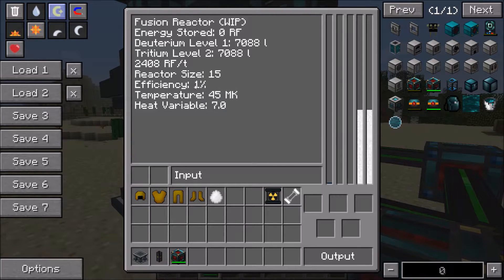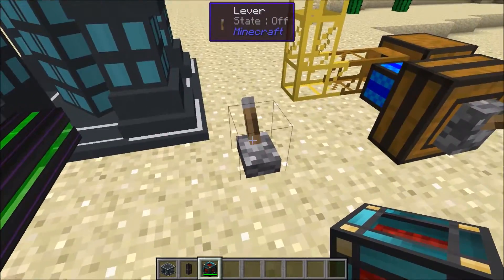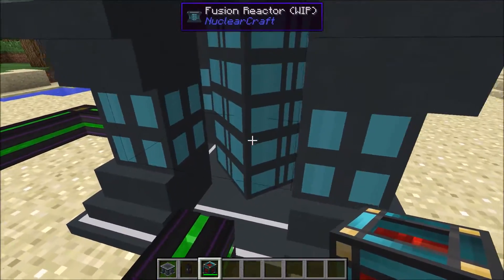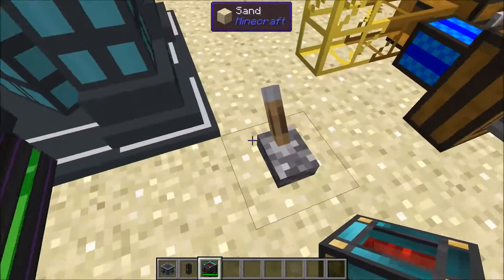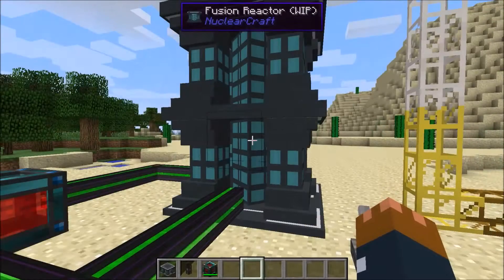I think the temperature for maximum efficiency for deuterium-tritium is around 800 megakelvin. As we approach that, efficiency will rise to 100%. Once you go past the maximum efficiency temperature and the temperature continues to increase, the efficiency will actually drop again. To control temperature, you can turn off the reactor with a redstone signal attached to the main reactor block in the bottom middle — you can only attach redstone there, using a tower of redstone torches.